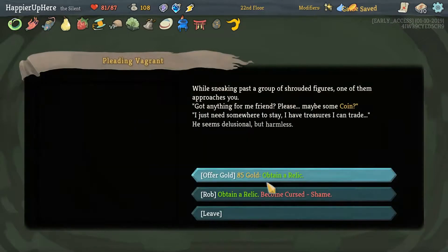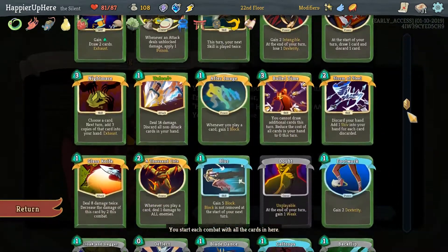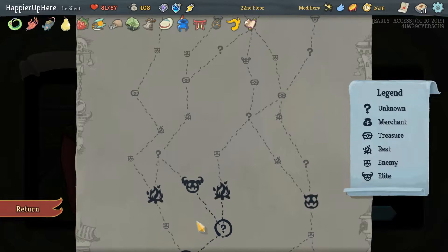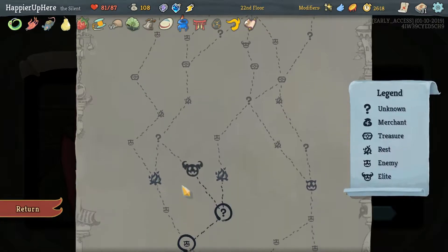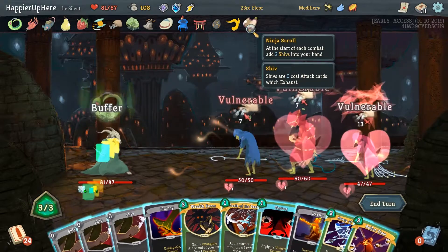Next Question Mark Room. Let's take the Shame, because now we actually have five Curses. So if we pick up any more, we can start removing them. I'm particularly eager to remove the Pain. First Elite here — and then the Relic we got. Ninja Scroll — Savage Combat, add three Shivs into your hand.